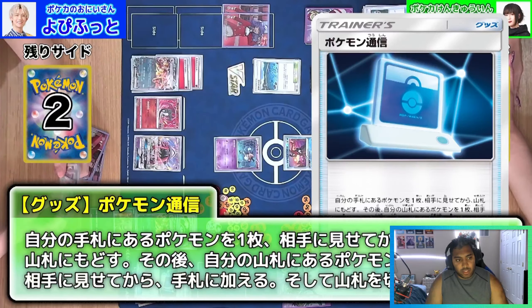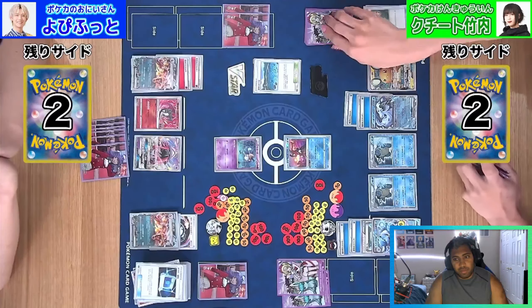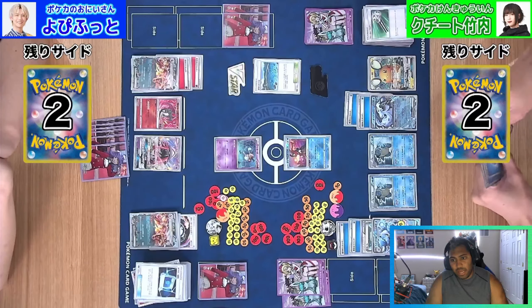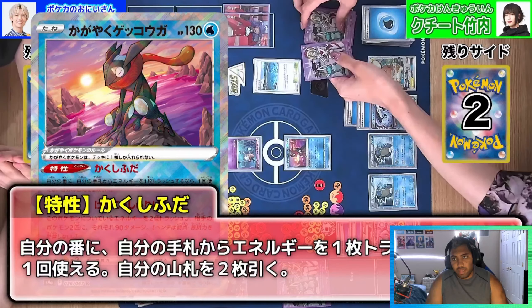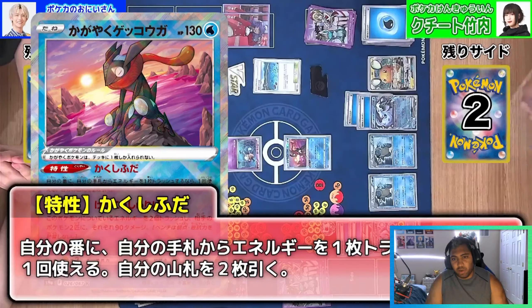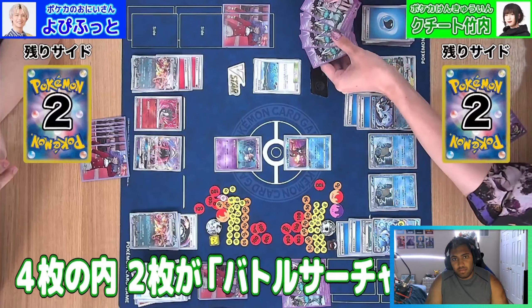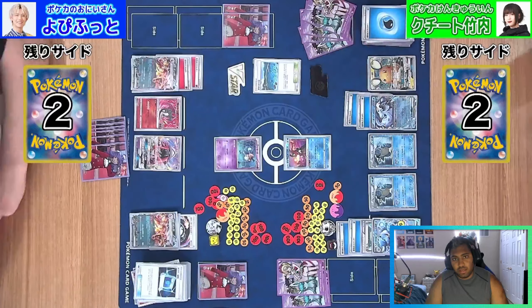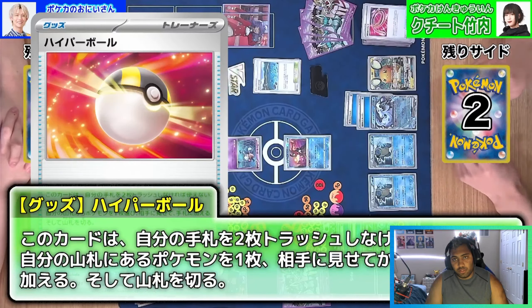There's another Counter Energy, I see a Chaotic Swell. We're going to grab the Mew back and just pass. Both sides are pretty much out of gas, but I think the Blastoise player is definitely in a favorable position to close out the game by just finding Boss's Orders. We're going to see four cards left in the deck — Ultra Ball, Float Stone, and Rope.